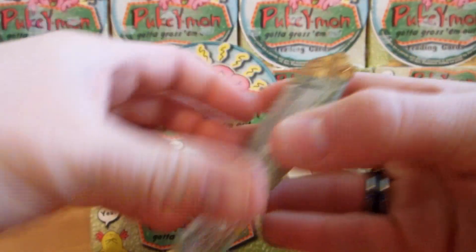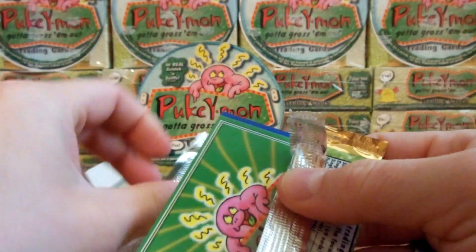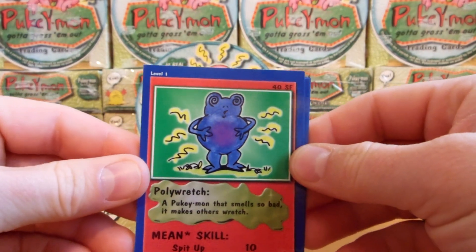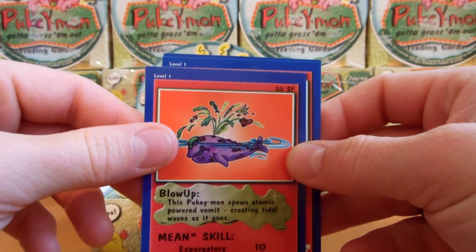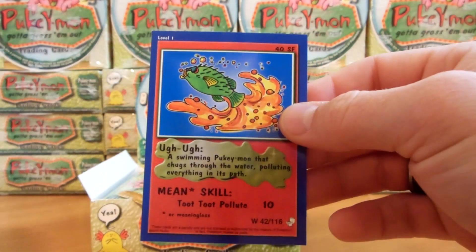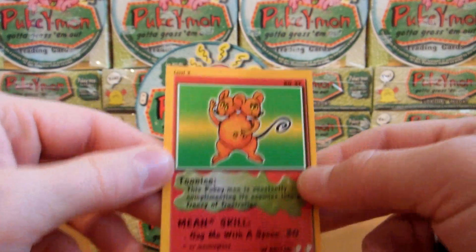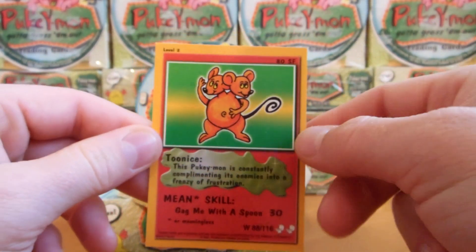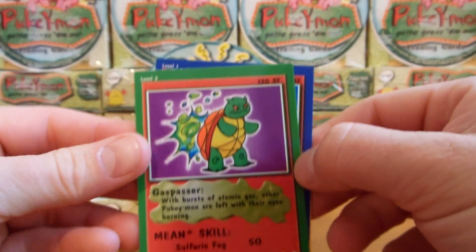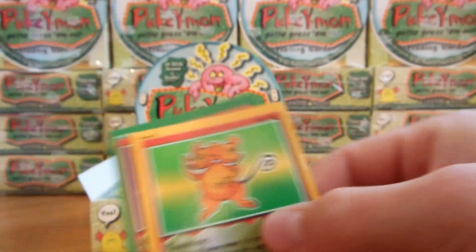I don't know how many parts I'll be doing this in. I don't want to take very long, so maybe I'll just do a few packs right here and then start up another video. We have Polywretch, Blow Up — really cool looking — Drool, and Ugug. Really cool. And it's an uncommon. The uncommons have an orange border, then the commons have the blue border, and the rares have a green border. So that's another way to tell the difference.